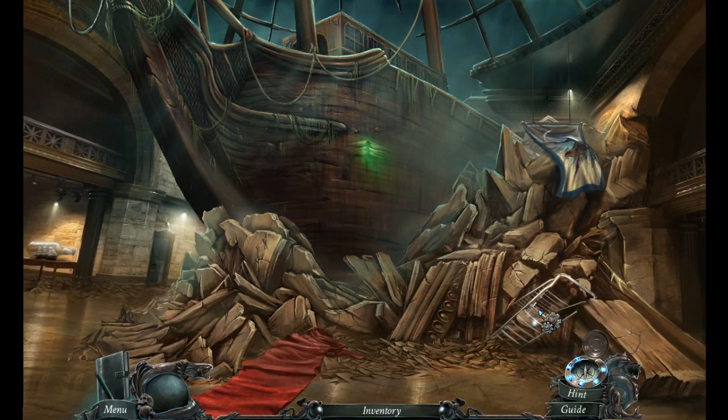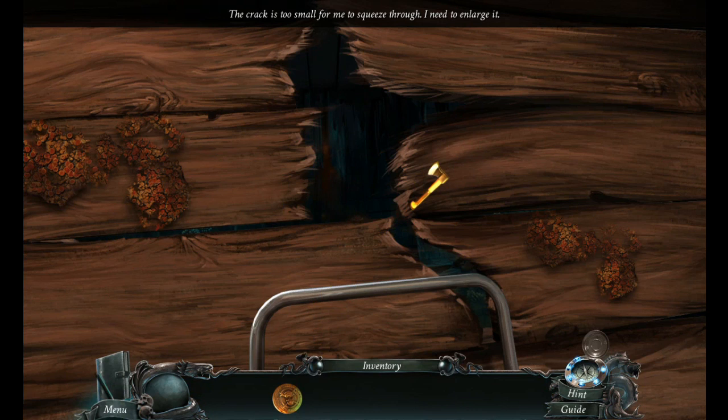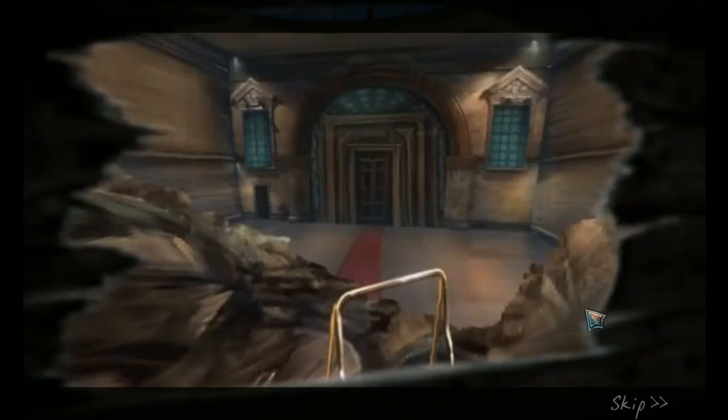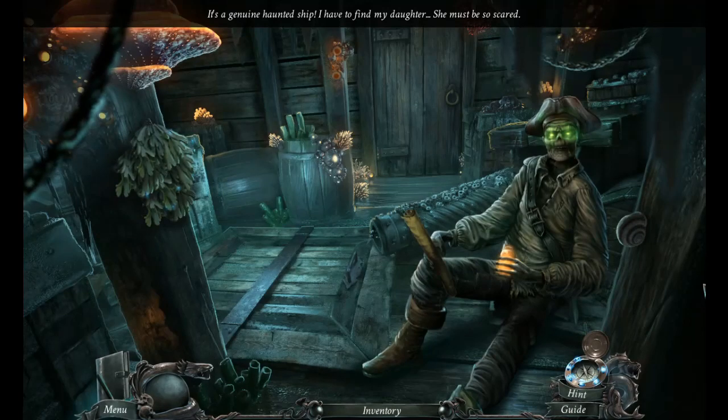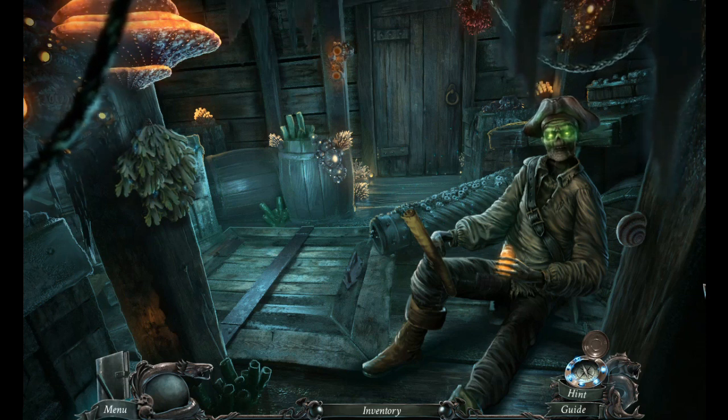My poor museum. Where am I? On a ghost pirate ship. It's a genuine haunted ship. I have to find my daughter. She must be so scared. How are you not scared?